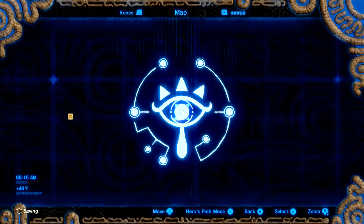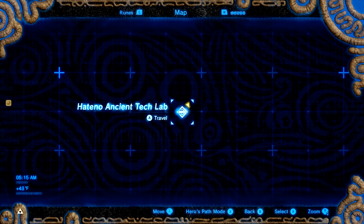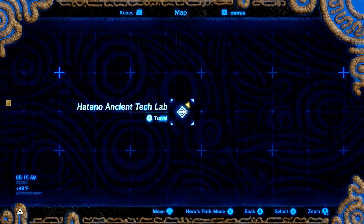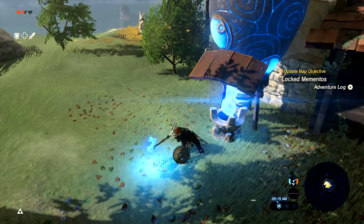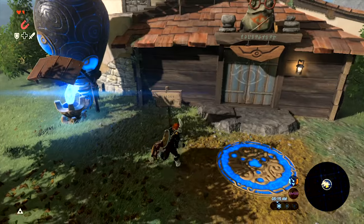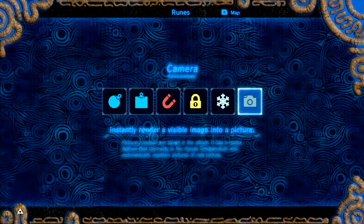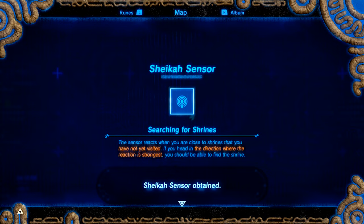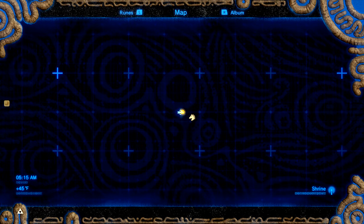Travel gate — I can travel. At this point I realized that if there's only one travel point I can teleport to and there's no stable anywhere nearby, that's going to be really frustrating. So I pretty much made up my mind at this point to go and get the ancient horse gear.